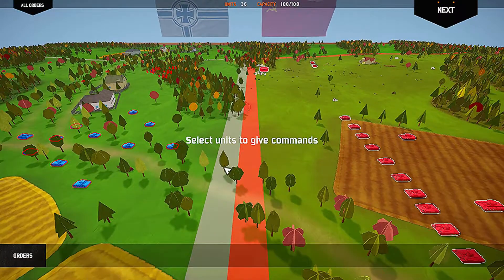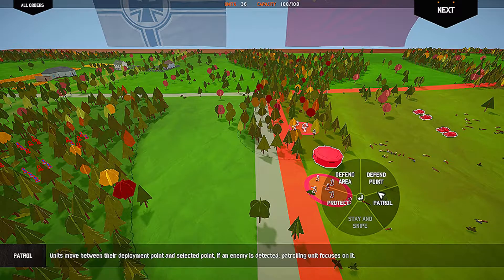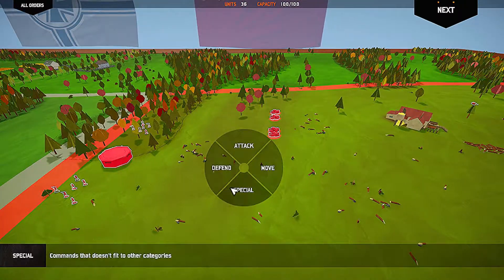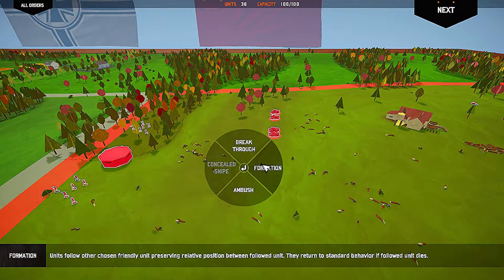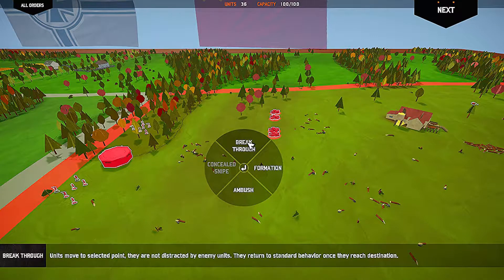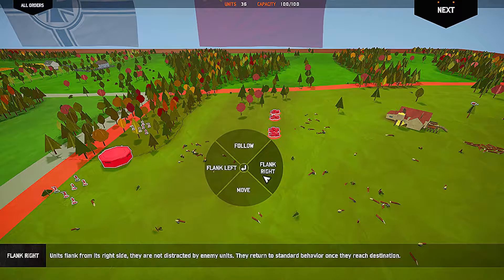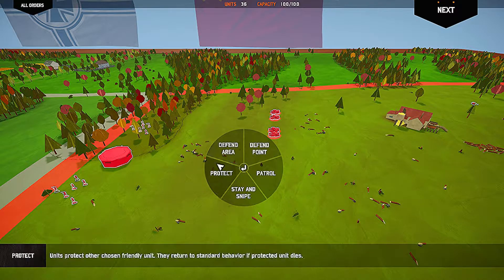Now let's hit next. They've added a system where we can actually give commands. The bunker is going to protect. Some guys are going to ambush — start in stealth mode, interesting. There's also a formation mode, and breakthrough where they just run straight through and aren't distracted by enemies. There's flanking left and right. Let me know how to defend: area patrol and stay-and-snipe, which gives an accuracy and range bonus.